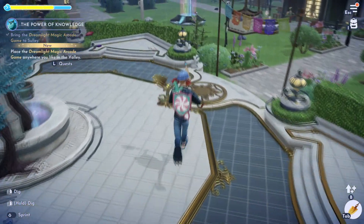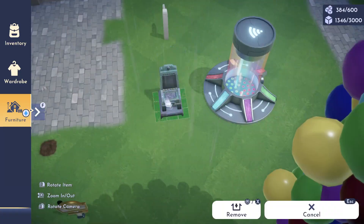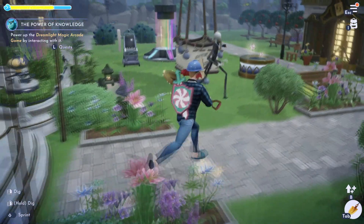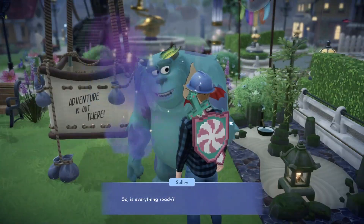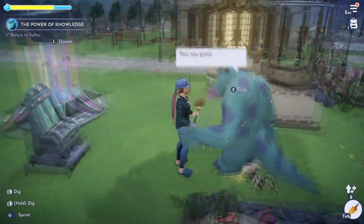He's just gonna give it right back to me — that's cool, I guess. So what you want to do with it: place the arcade anywhere you like in the valley. How about right here? Now we need to power up the arcade by interacting with it. Return to Sully. Hey Sully, I turned on your arcade system.